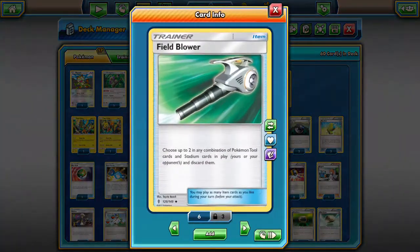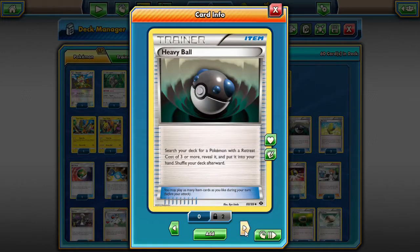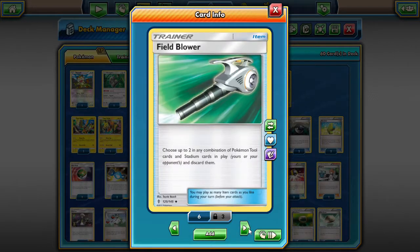Moving on to items: we're playing one Field Blower. I prefer to play two, but space is limited with a Stage 2 and a bunch of smaller cards. The primary reason for Field Blower in this deck is to keep our ability live if Garbodor shows up. You're not really getting rid of tools or Choice Bands as much as you are countering Garbodor's trash avalanche.